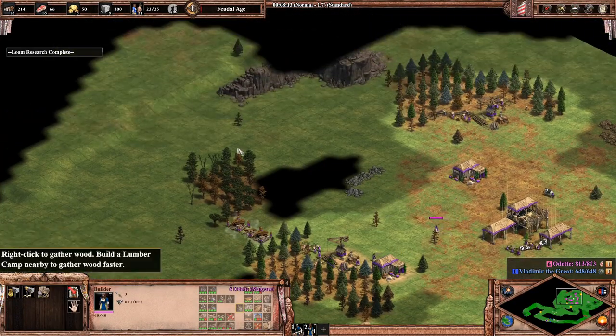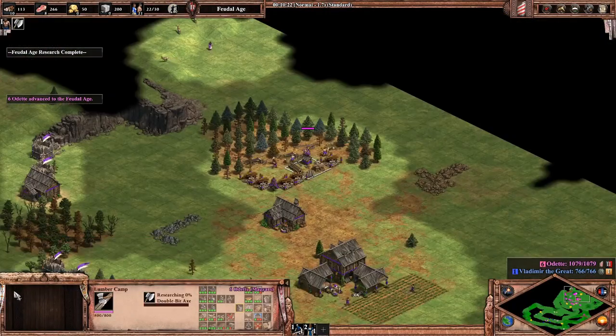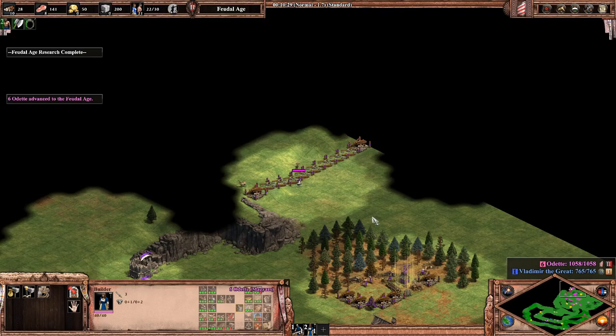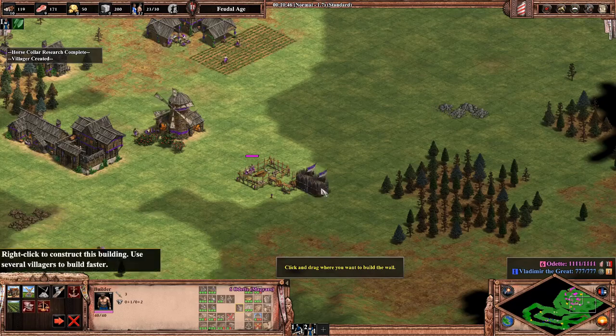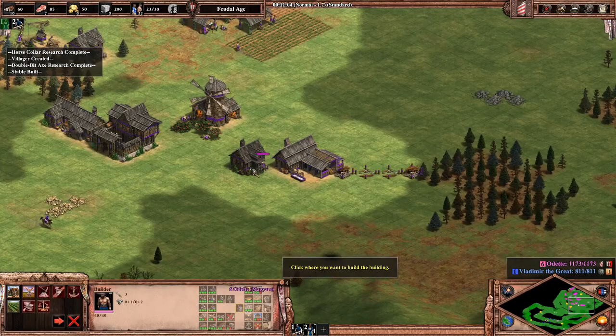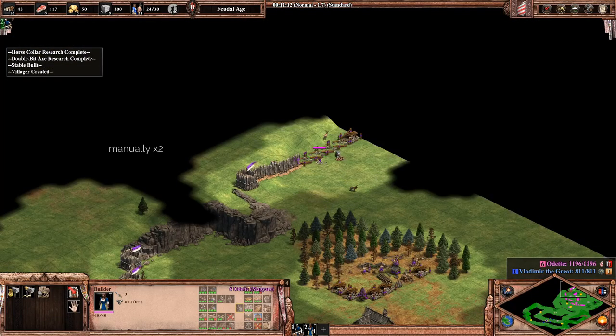There are two ways to wall: walling around your base, and walling your resources in to keep the villagers working there safe. For walling, you can either use buildings or palisade walls, and of course later on, stone walls. If you're in danger, you can speed up the walling process by not letting the villager finish the building and manually forcing them to build quicker by clicking each tile manually.